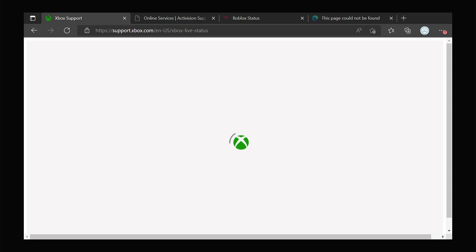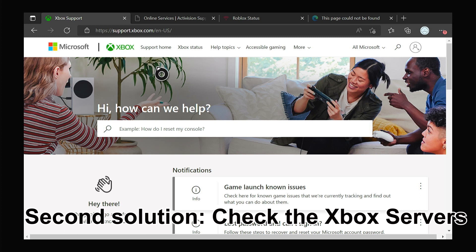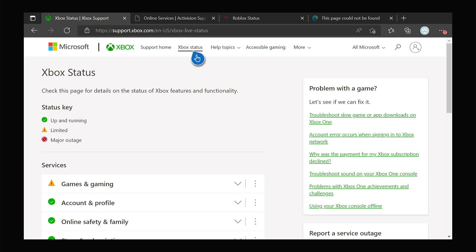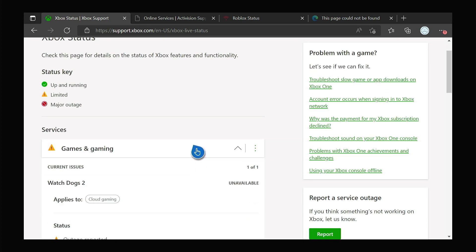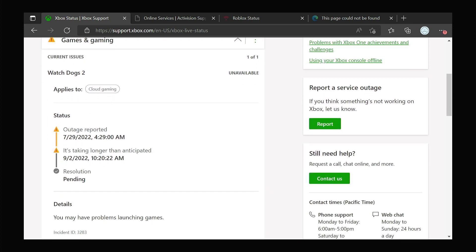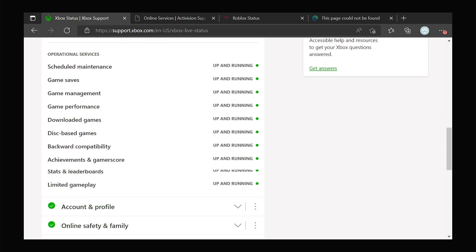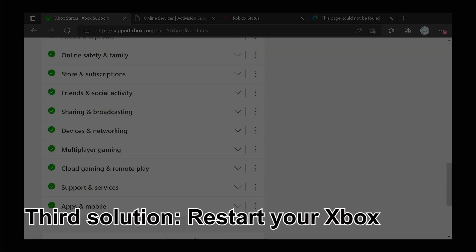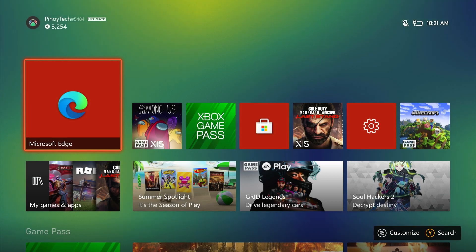Log on to support.xbox.com and once the page loads, click the link Xbox Status. Now scroll down to see if some of the services are down or having some issues. Server issues can be fixed in an hour or two and you don't necessarily have to do anything on your console or the game — the problem will often be handled by Microsoft. If that's the case, you will just have to wait until it's fixed. But if there are no issues with the servers, move on to the next procedure.